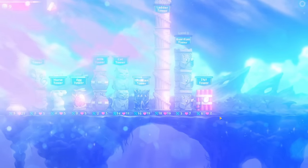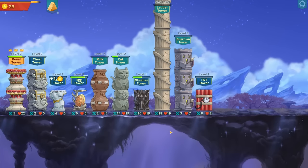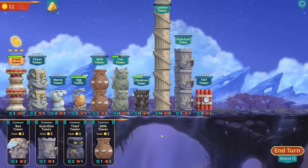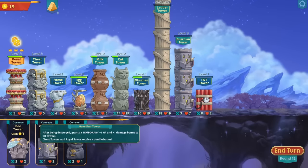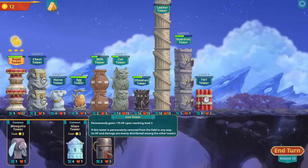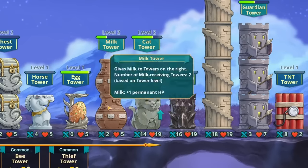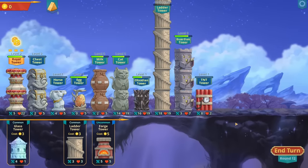Whoa, what's happening? Things are shifting - we just moved to a new world! Cool, so we do get to keep all that money - it was basically a free level. We can get some more milk and more guardian goodness. More guardians - I really wish I had room to see these other towers but I don't. Another kitty, a bit more milk, and then we re-roll one more time and get another guardian.